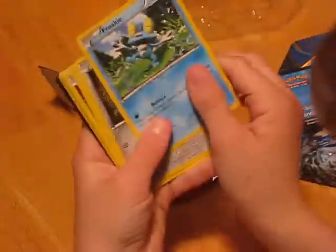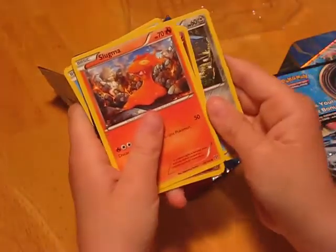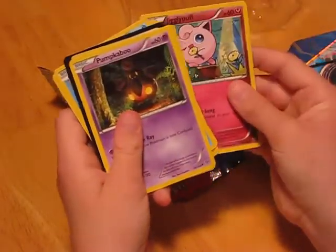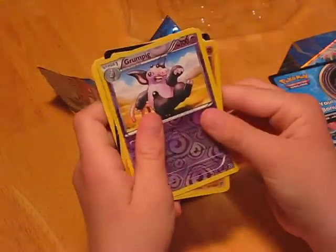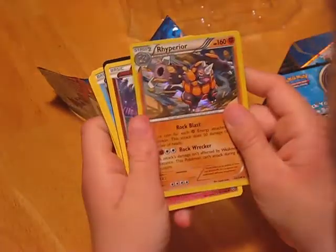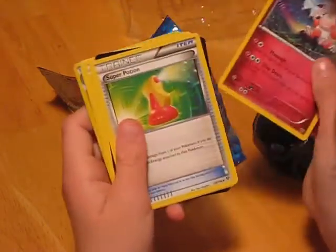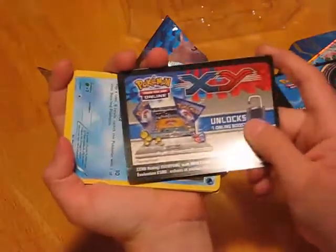Next I'm going to open this XY pack. You get Froakie 50, Houndage 60, another Slugma, Jigglypuff 60, Pumpkaboo 60, Grumpig 100, Rhyperior 160, Mr. Mime, Trainer Super Potion, and Quilladin. Then you get your XY online card.